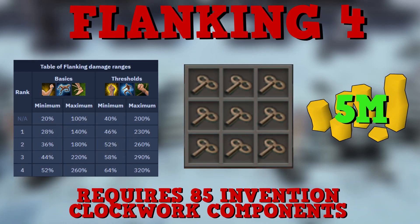Next is an invention perk — I won't cover every perk here but I have a detailed invention guide linked on screen. The one I'm focusing on is Flanking 4, most viable for group PVM but usable in niche solo scenarios. This perk causes certain abilities to lose their stunning effect but deals increased damage when you flank a creature. Unlock it using Clockwork components and put it on an offhand weapon switch, swapping to it when using stun abilities. It's extremely good at places like Solak, Raksha duos, and Kerapac duos.